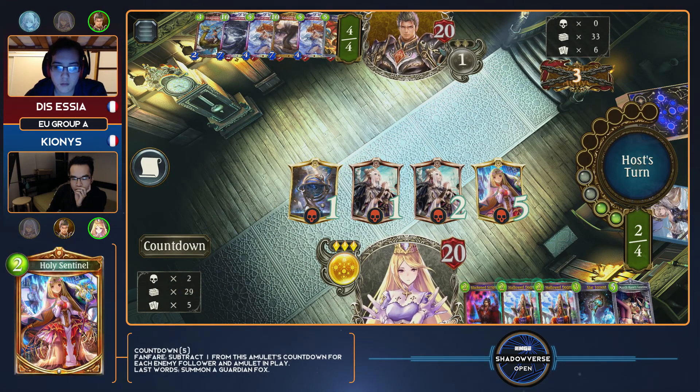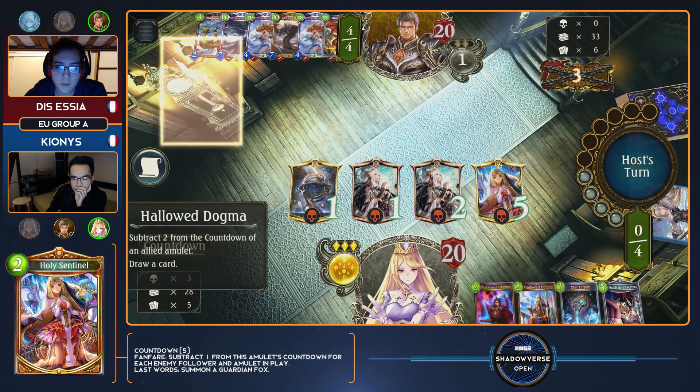Trying to win with tempo in a deck that really isn't built for it is risky. One of the saving graces of playing as many amulets as Kionis is running is that it can help a lot versus Dragon. In the late game turns, if the combo isn't drawn yet and Bahamuts are the plays — just clearing board, creating a tempo turn for Essia — having amulets in play kind of denies that a little bit.